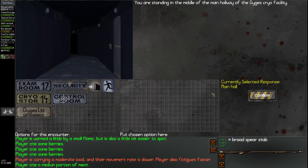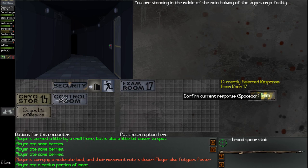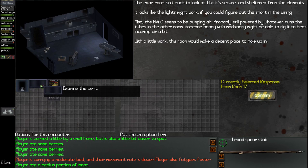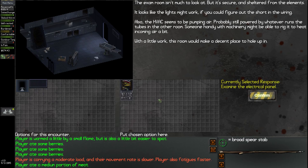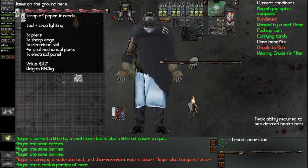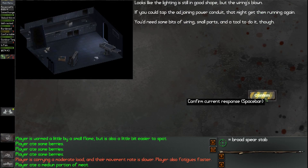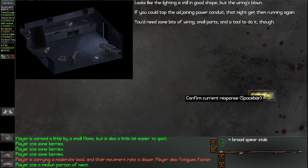This will open up everything else for us. We have options: check the staff room, examine the door to the security room. Let's do room 17 again to make sure we've got everything. This is where you can turn on the ventilation and lights. Examine the electrical panel: lighting is still in good shape but the wiring is blown — if you could tap into the adjoining power conduit that might get them running again. You need bits of wiring, small parts, and a tool. We have pliers, a sharp edge, and the electrician skill — we have everything.